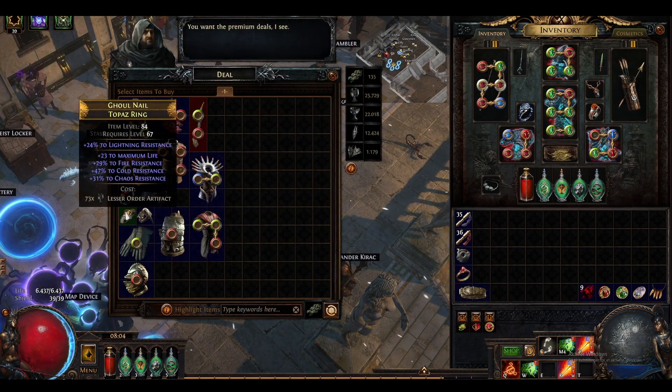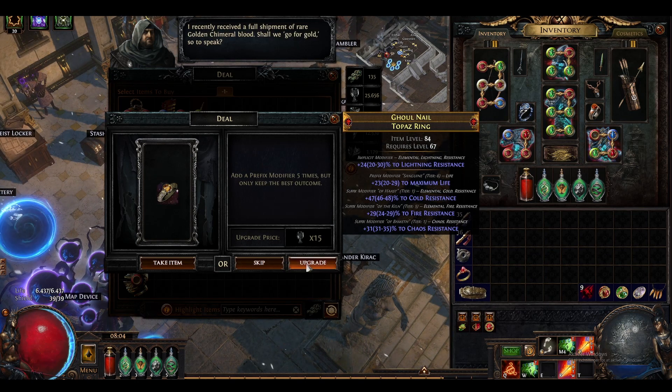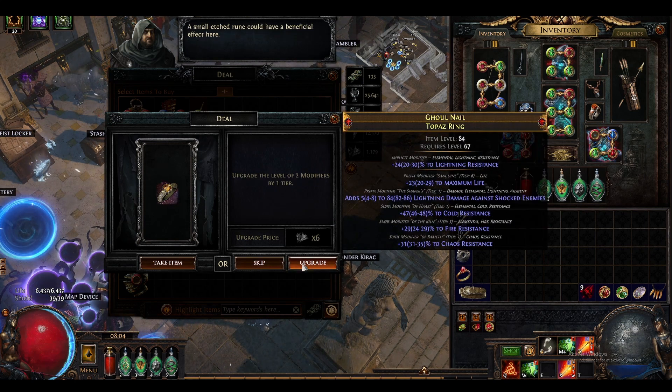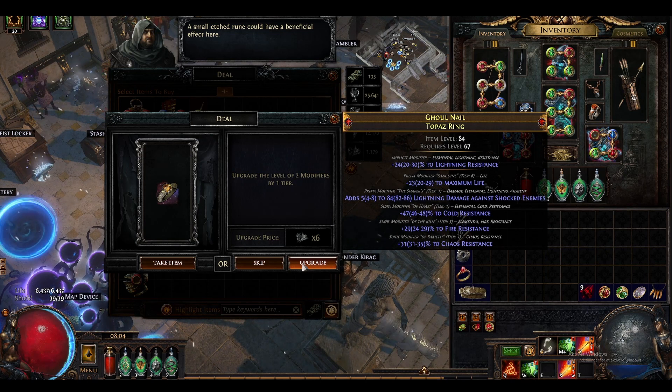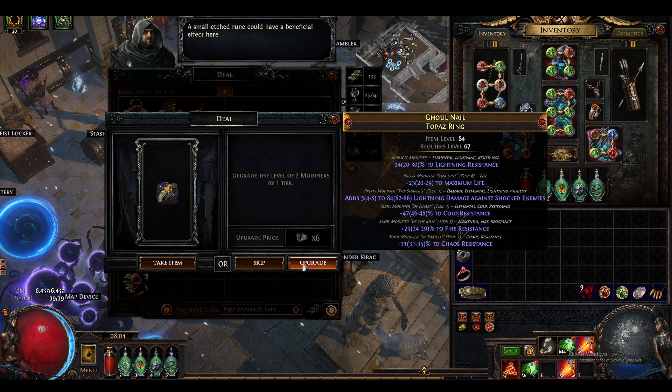This ring has some potential. A lot of nice resists. Add an influence type - sure. We got the shaper, it seems, if I'm not mistaken. Prefix five times. We got lightning damage against shocked enemies, tier one. Upgrade the level of two modifiers by one tier - hopefully we hit life. Hopefully we hit the fire res here.